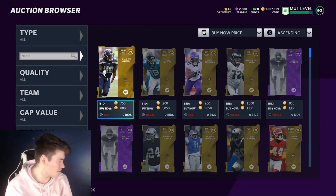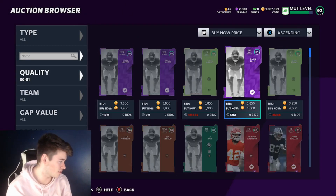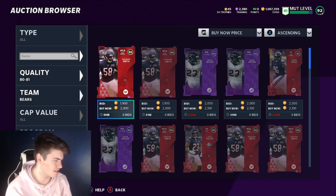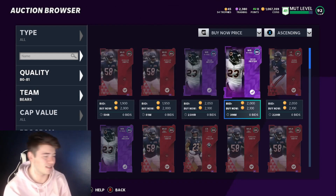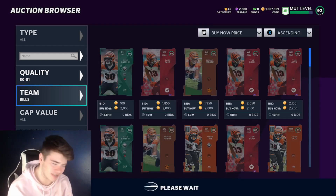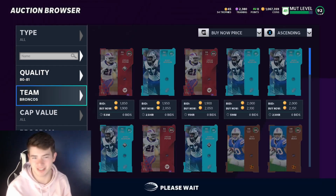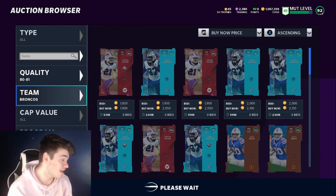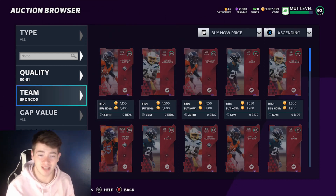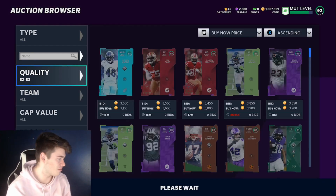Come over to the auction block and start at 80 to 81 — there's no point going for 82, just get 80 overalls. Go team by team and you'll definitely be able to see you can get these at about 2,000 coins. If you sit here and try to snipe them out, you can easily get them for less than 2,000. It takes just a few minutes to find them — you already see one for 1,900, and you can find them at 1,400, 1,600, 1,800. I've even gotten these for less than 1,000 coins. So you're already making more profit.